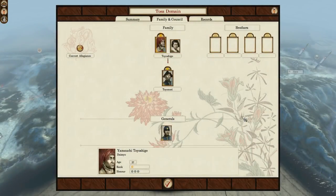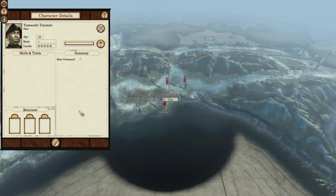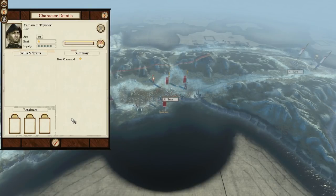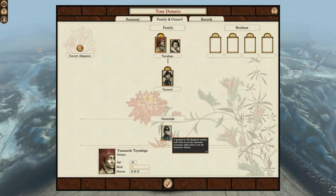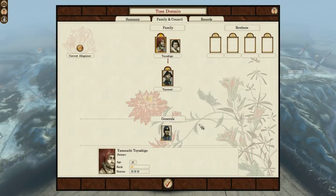Finally, let's have a look at the Tosa family tree, which is quite standard. Your daimyo is the 37-year-old Yamauchi Toyoshige, who has no special traits. He has a son, the 19-year-old Yamauchi Toyonori, who too has no special traits. And finally you have an unrelated 28-year-old general by the name of Sakamoto Ryuma, who - you guessed it - has no special traits.